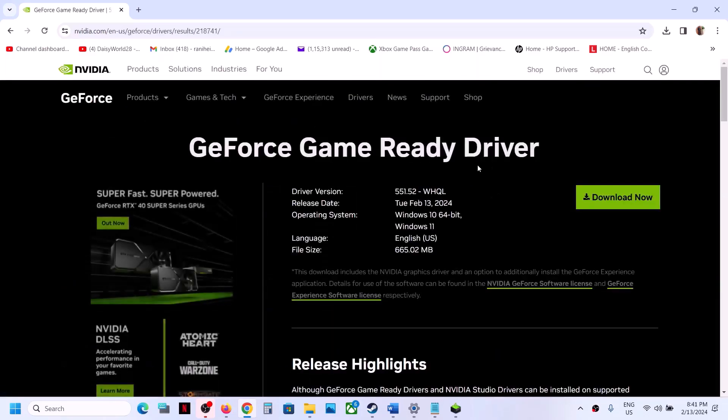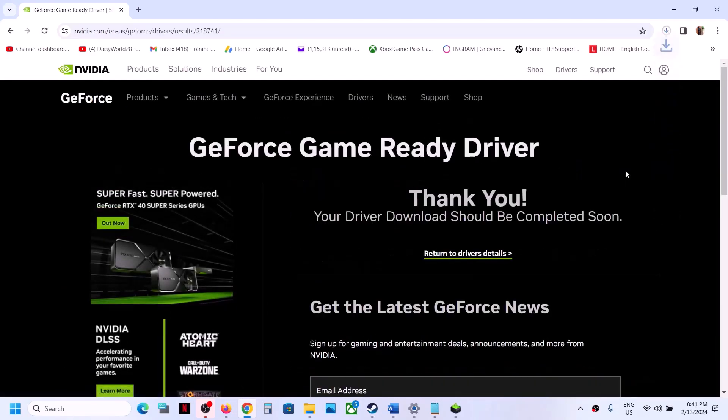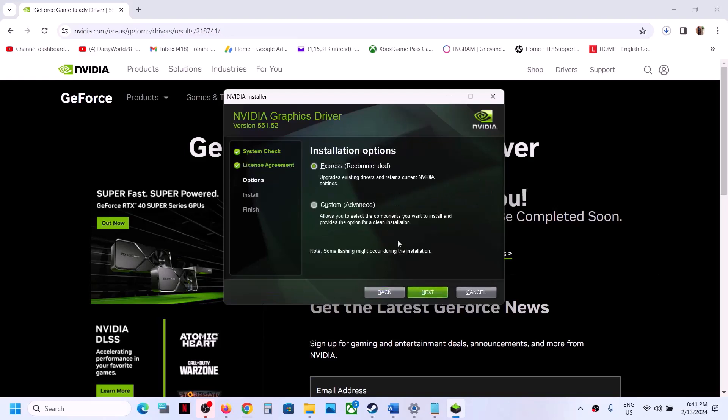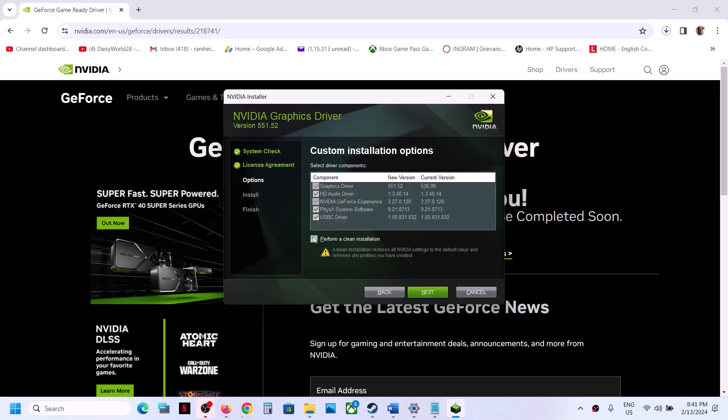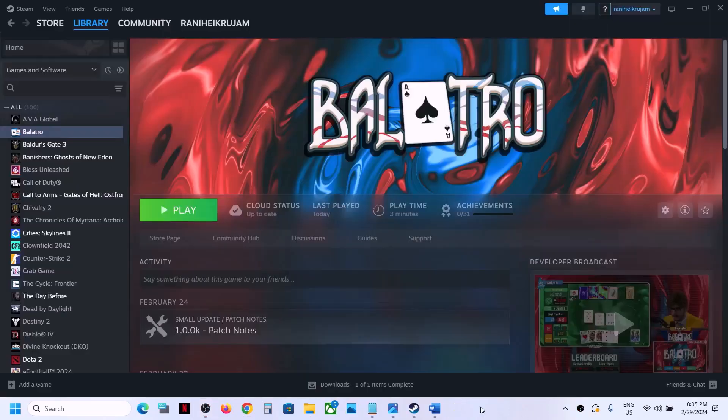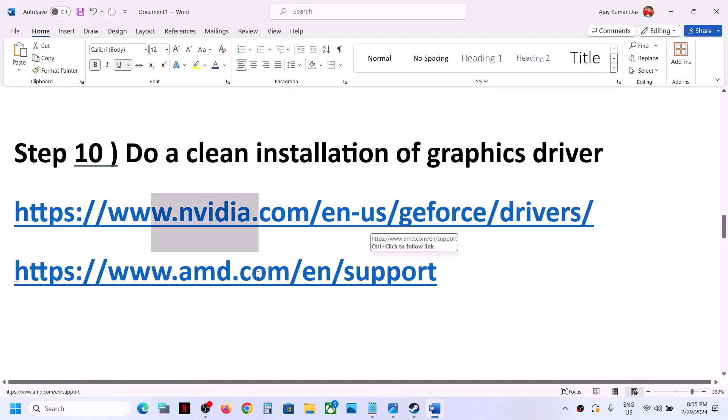Scroll down to find the latest GeForce Game Ready driver. Click Get Download, then Download Now. Once the download is complete, run the .exe file. Click Agree and Continue, then select Custom installation and click Next. Put a check on the box that says 'Perform a Clean Installation,' then click Next. It will uninstall the old driver and install the new one. After that, restart your computer — a restart is required — then launch the game.